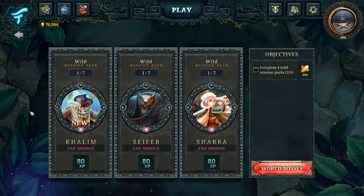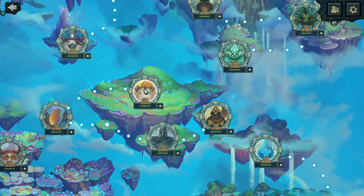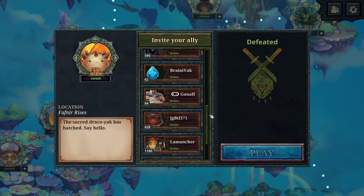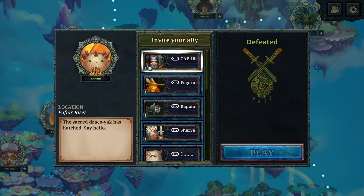Oversky is one of the card expansions that was made and is free with the base game. When you beat each of these missions you'll get full sets of mythic Oversky cards. This is also a co-op mode so you can invite your friends to play with you. If you don't have any friends, don't worry — you can also buddy up with an AI partner. I believe you only have access to Shara and Fogoro to start with, but you can unlock other characters such as Cap-10 if you beat his missions.